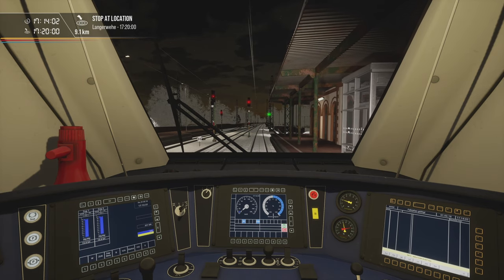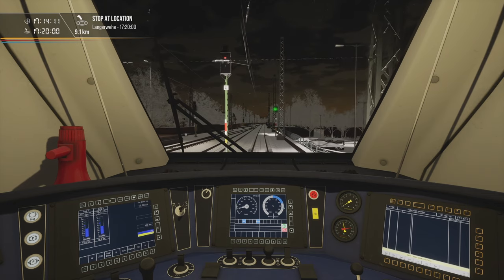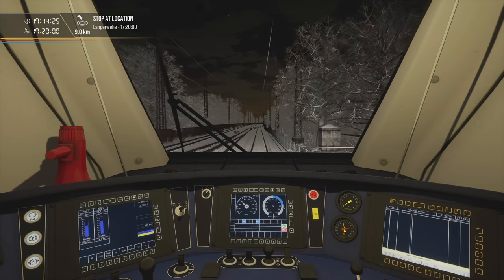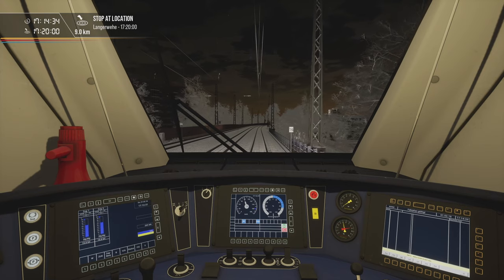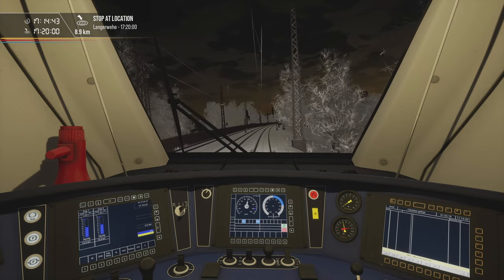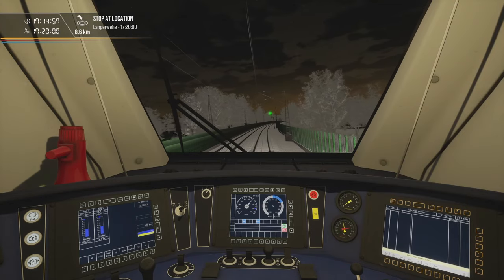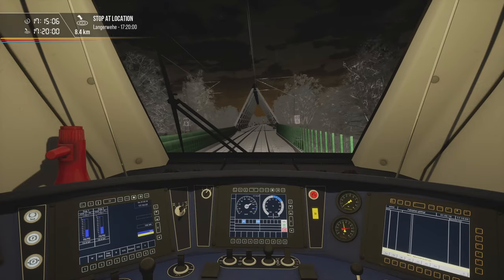We are now ready to carry on. I will gradually increase my speed all the way to 160 km/h. Langerwehe is our next stop. It's just 8.7 km — we are right on time, so there shouldn't be too many problems. We've got 5 minutes to cover that distance. There we go, SIFA again.